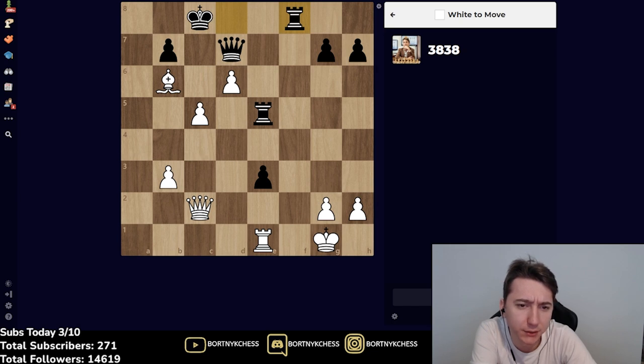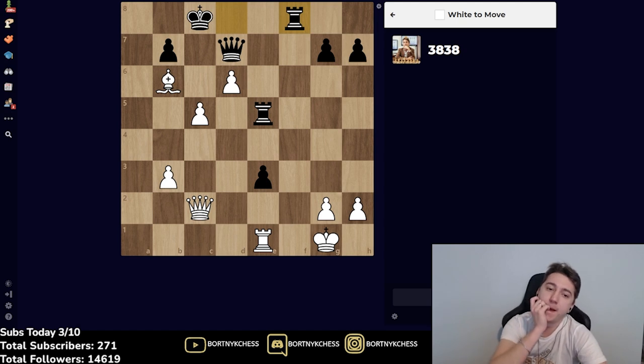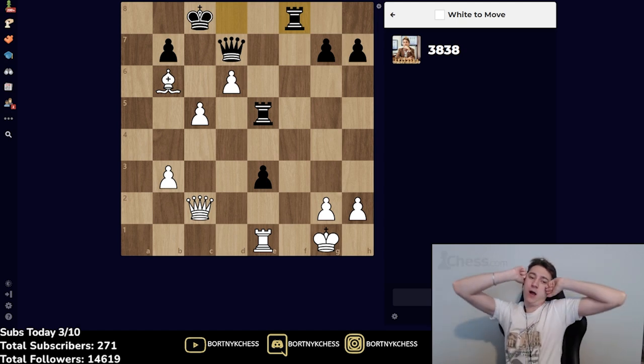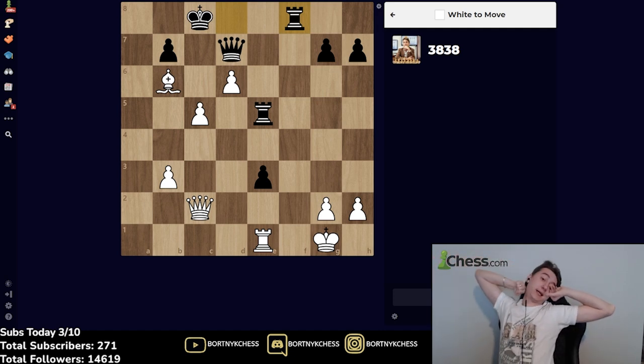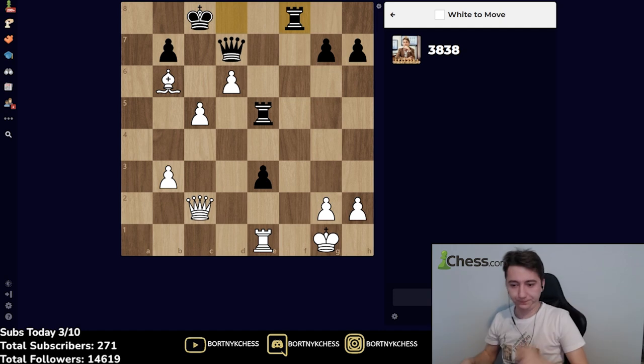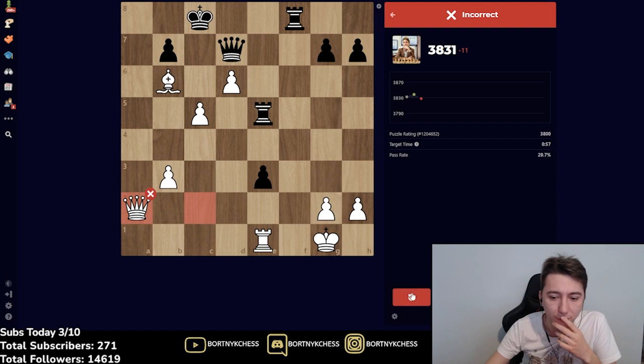Does he have any threats? No, I don't see any. So I can play like queen a2 or rook a1. Queen a2 looks to me like more sense than rook — queen a8 and taking b7 I will... Can he attack me? No, I don't see. So queen a2, he will probably play queen to e8. It has to be queen a2... no, no, okay.